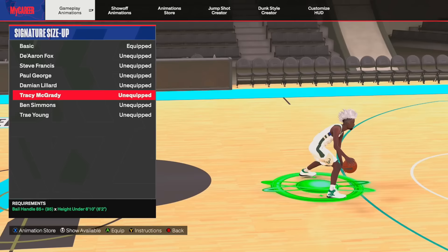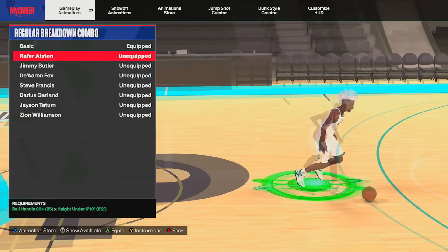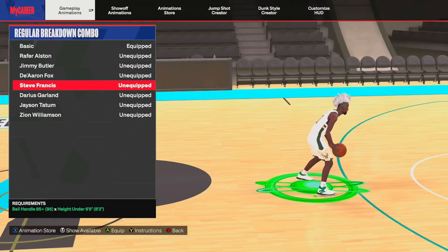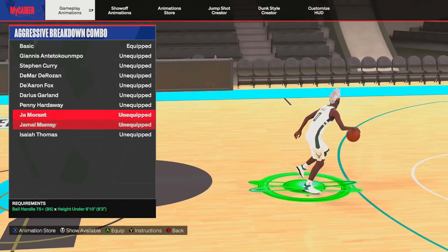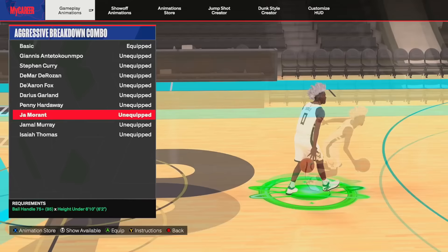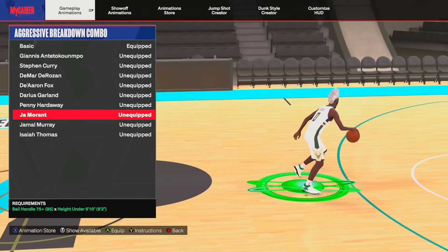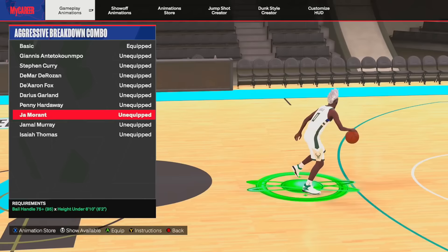For your regular breakdown combo, this doesn't matter too much unless you use it a lot. On short guards I use Steve Francis — you need 85-plus ball handle and have to be under 6'5". On my taller builds like my 6'6", I use De'Aaron Fox regular breakdown combo. For the aggressive breakdown combo, this one matters more — on my isotype builds I use it almost every play. The one I've been using all year is Ja Morant, and there's a glitchy spin you can get with this sig that I'll show in the advanced hand cam tutorial in about two weeks. You just need 75-plus ball handle and to be under 6'10".